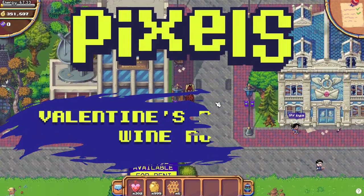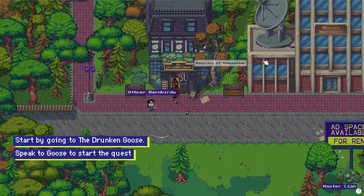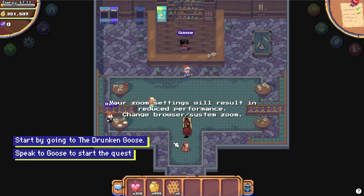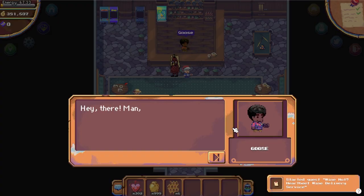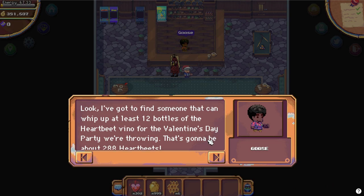Hey everyone, welcome back. Today I'm going to show you how to complete the latest quest in Pixels: Wine Not Heartbeat Wine Delivery Service. This special Valentine's Day quest is available for a limited time, so be sure to complete it before it's too late.